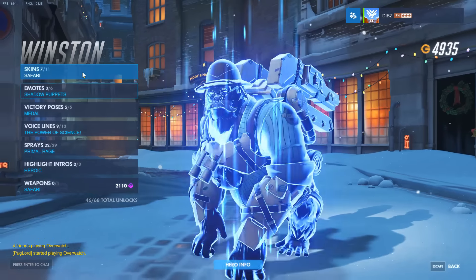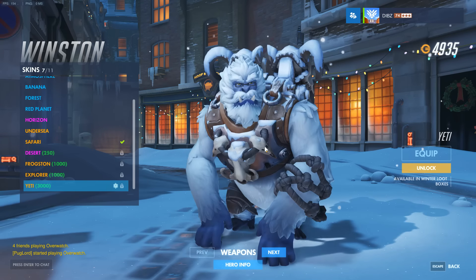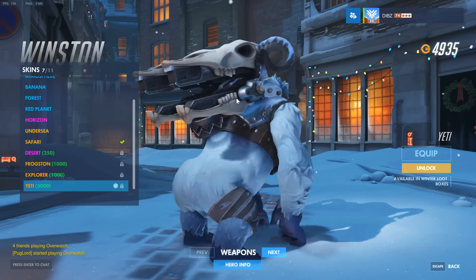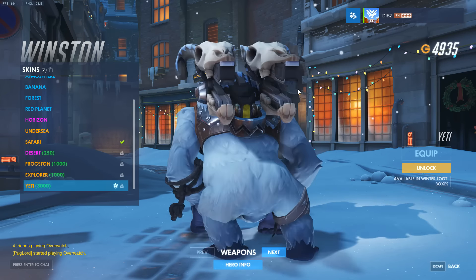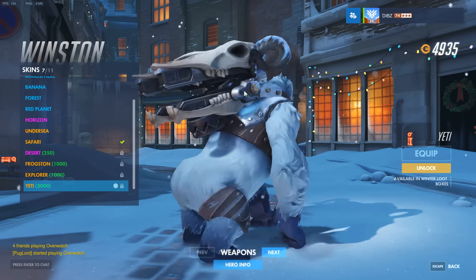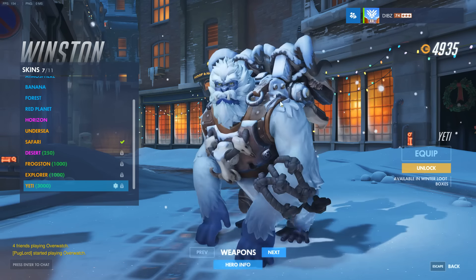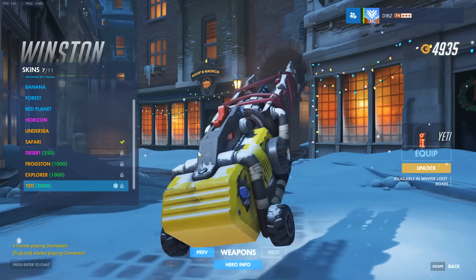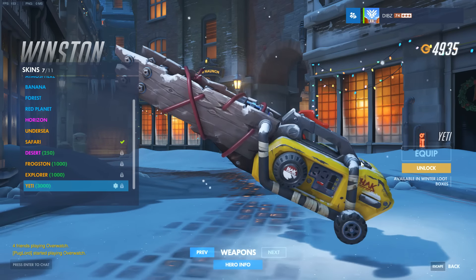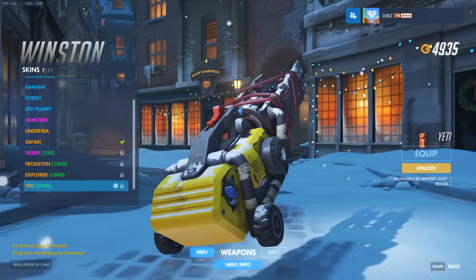After Zenyatta, there's another legendary skin — one for Winston called Yeti. This one is also pretty good. He's literally a Yeti, and he has these skulls for his booster packs — the vulture skulls you see commonly in Blizzard games, especially if you've played World of Warcraft. The weapon is made out of wood and looks kind of like a leaf blower with a lot of the Christmasy colors.